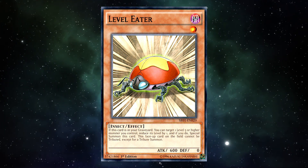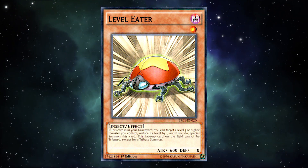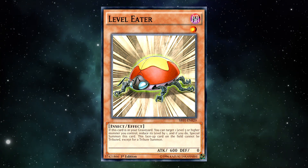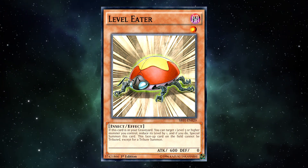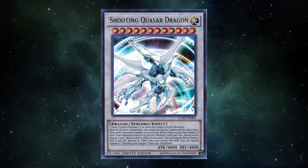Because Level Eater had 8 years of playtime before Links came into the game, and while it wasn't exactly the star of the show during that time, it did still find a home in some notable strategies. The earliest one I can remember came to be in 2011, with the release of Shooting Quasar Dragon as a Shonen Jump promo.